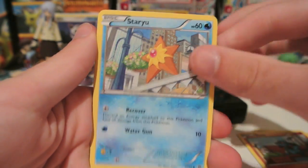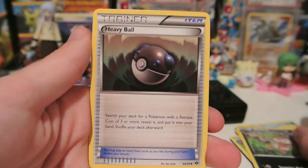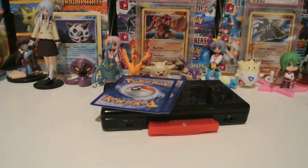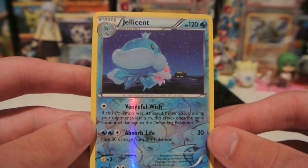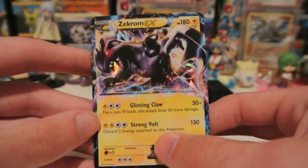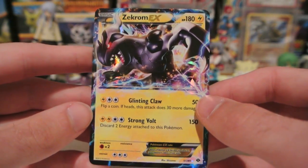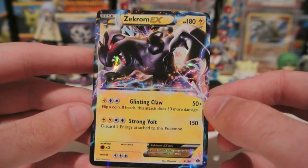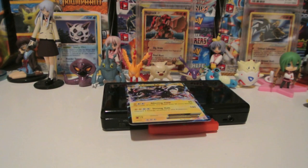Kricketot, Riolu, Staryu, Pikachu, Shinx, Kricketune, Nuzleaf, and Heavy Ball. Reverse is a Jellicent Rare — that's pretty nice. And my last rare... oh wow! It is an EX. It's a Zekrom EX! Not bad at all. So I'm glad to have pulled an EX from these packs — some kind of ultra-rare.